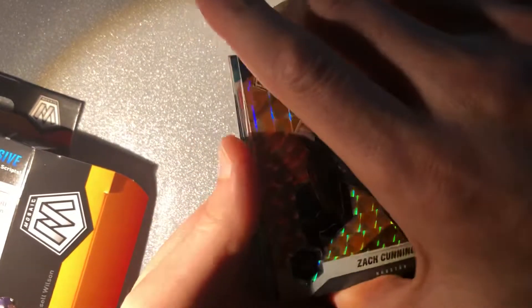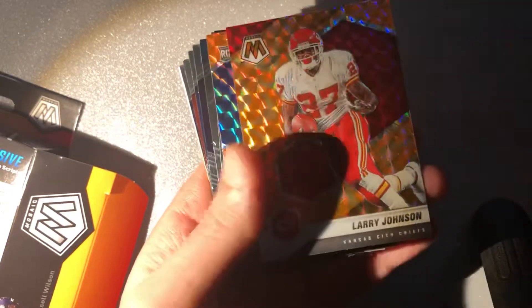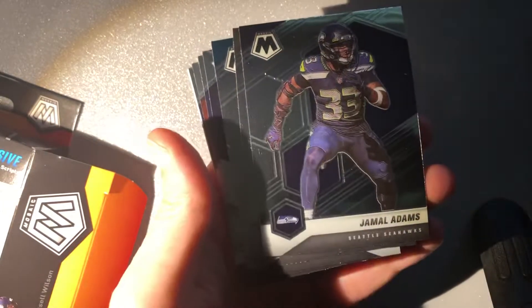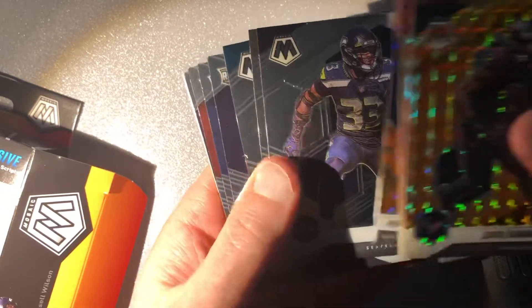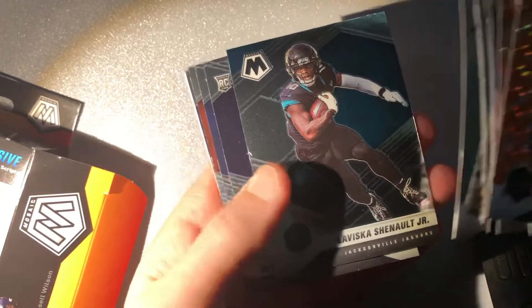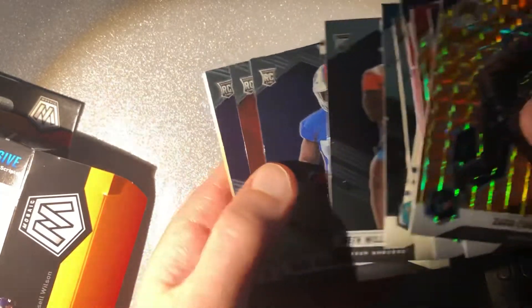And then our orange reactives: Zach Cunningham, Akeem Hicks, Larry Johnson, and Penny. Plus Jamal Adams, Drew Brees, LaVisca Chenault, Seth Williams, Greg Rousseau.